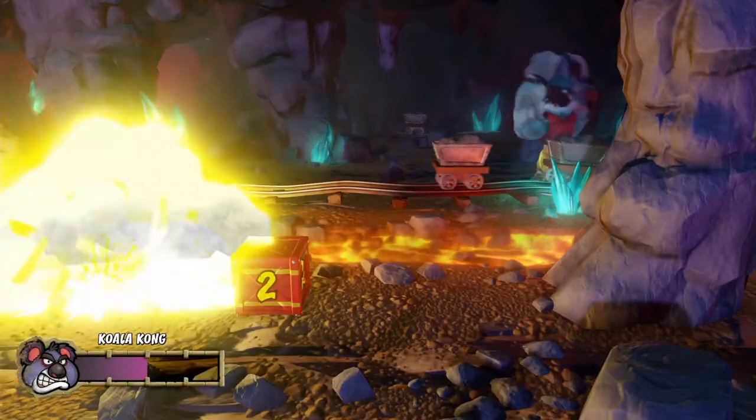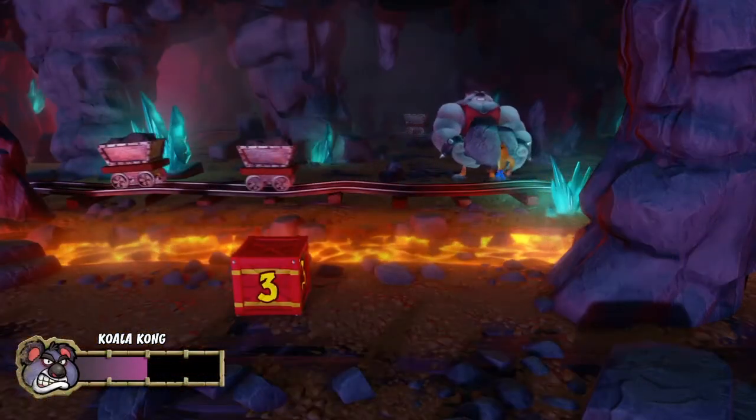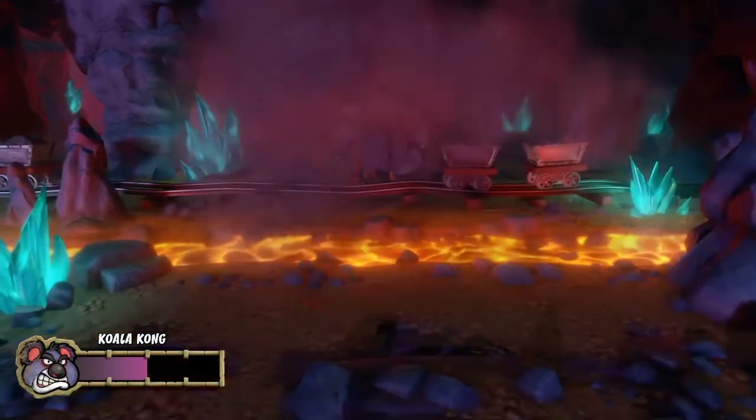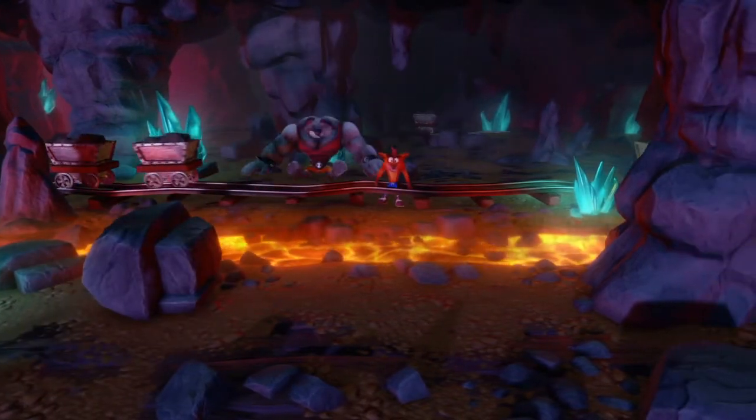You'll get the timing down — it takes a little bit of practice, but you'll get the timing down. And when you get over there, you can just spin him immediately. Like after he throws a rock, you can spin him — his hitbox becomes available. You can't just spin him right away; you have to wait for him to actually throw it.